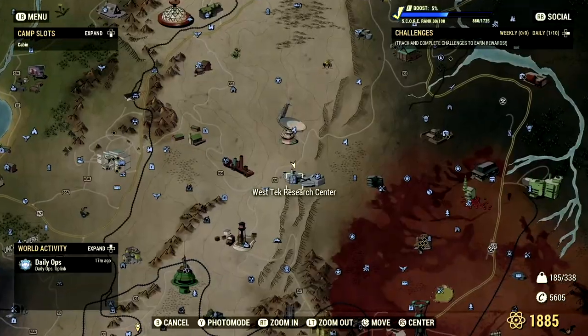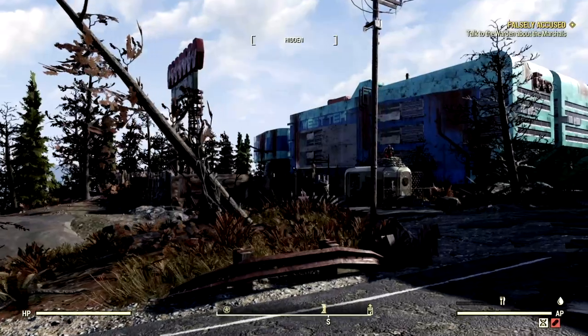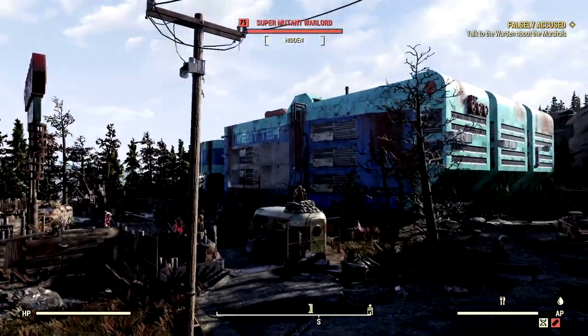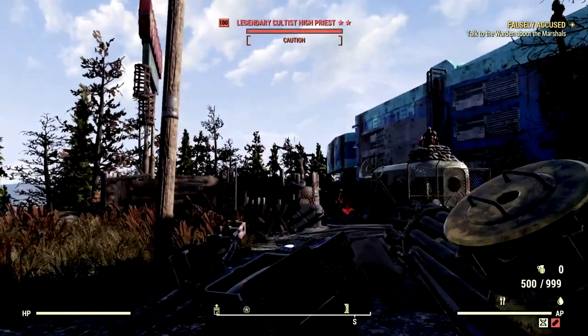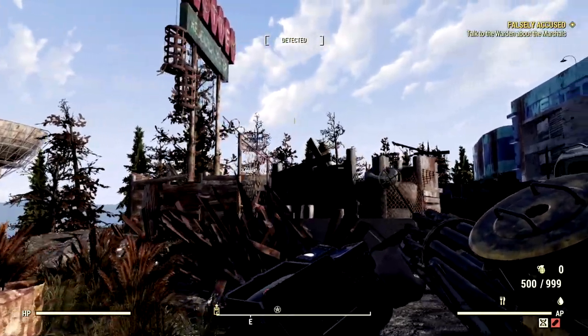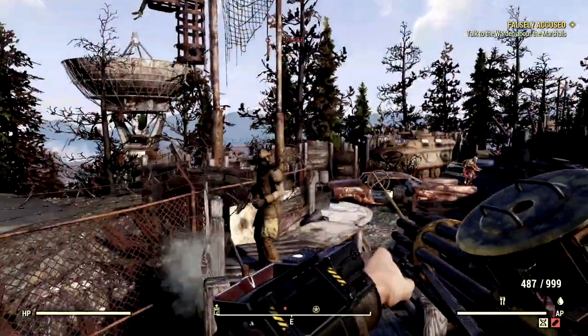Our next farming location is none other than the West Tech Research Center. This place is absolutely fantastic because as soon as you spawn here all you have to do is look for the red enemies — and look, everyone's red and there's our high cultist right now. The bad part about this location is that there's usually only one guy.